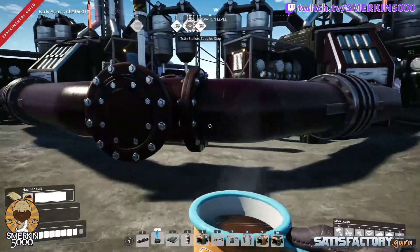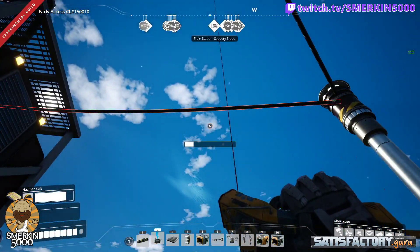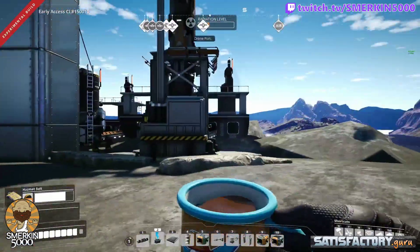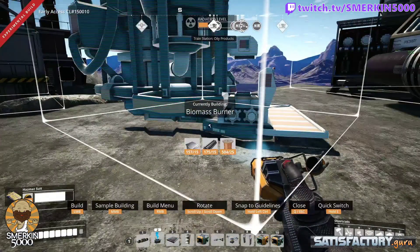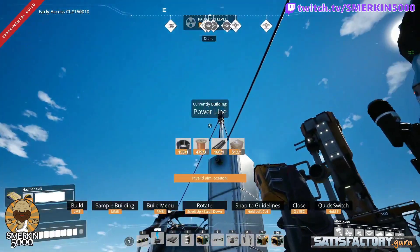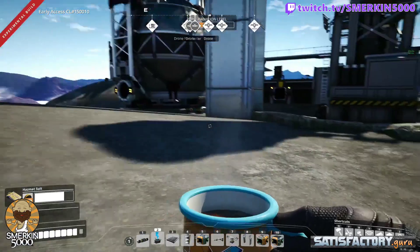Also with Update 4, the generators — you need to buffer them up before you turn them on. You do that by not having them actually connected to a power cable. So let's put down our biomass burner to start off with. I'm also going to fully overclock that, put it in there, and just hook that up to the power connector.